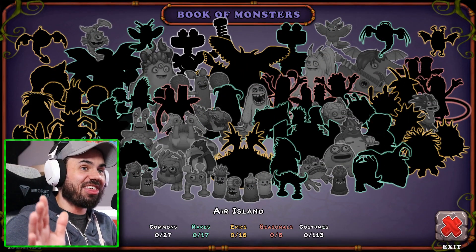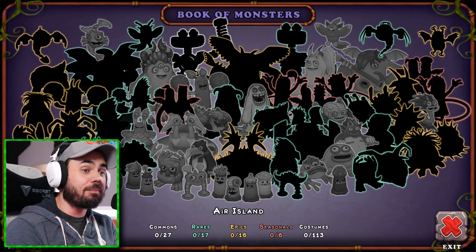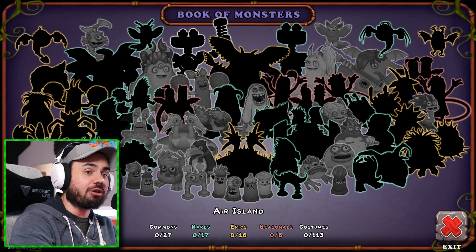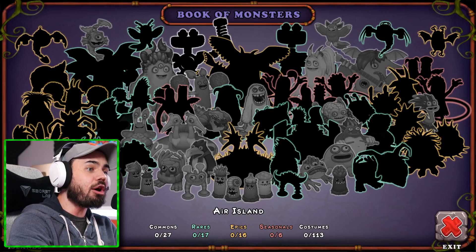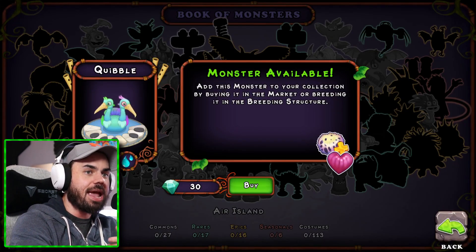Alright y'all, I just bought the Air Island. As you can see from the screen, there's a ton of different monsters — we have some repeats here. I'm seeing Noggin, Drumpler's here as well. But then we also have some new ones, like the Quibble — he looks like he plays some kind of piano here.